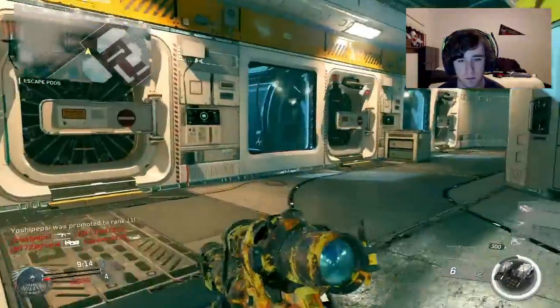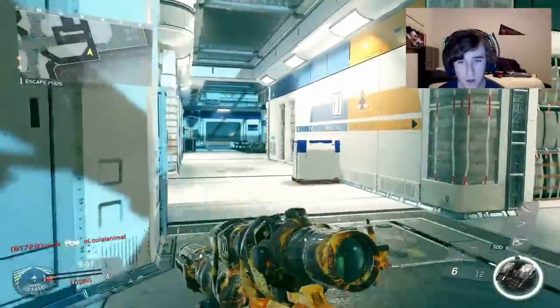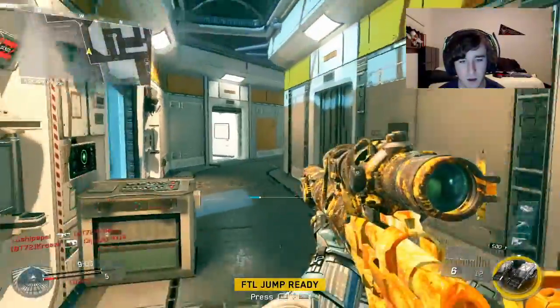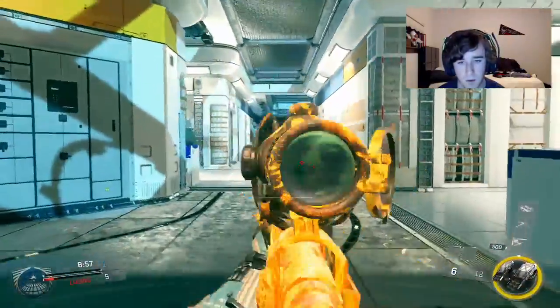We're using the Harbinger — I don't know how to say it, no one really does. It's the new sniper rifle for the longbow. It's got the feeder perk on it, which allows it to shoot quicker. I've never really played free-for-all in this game, so I don't know where they're coming from.